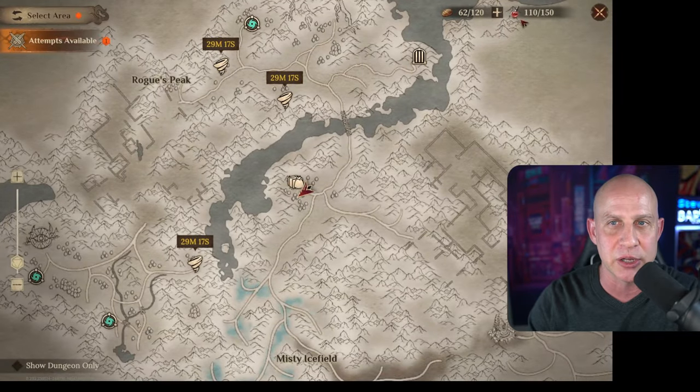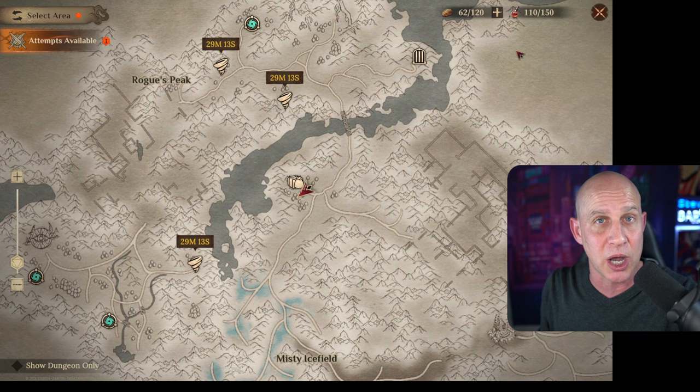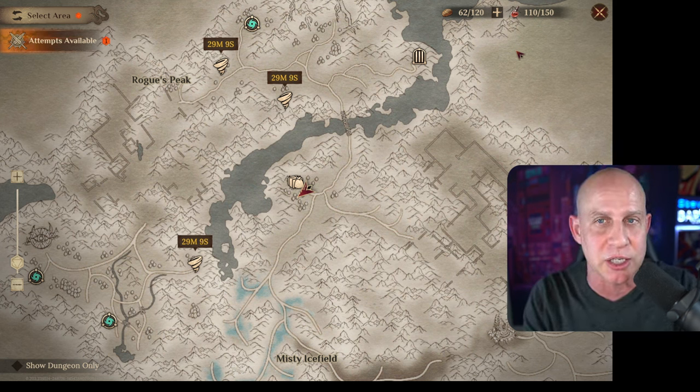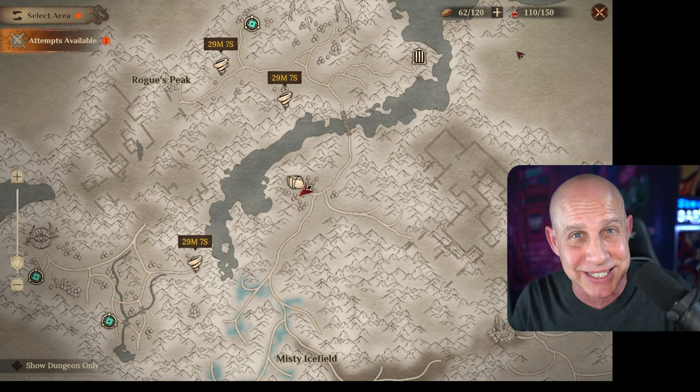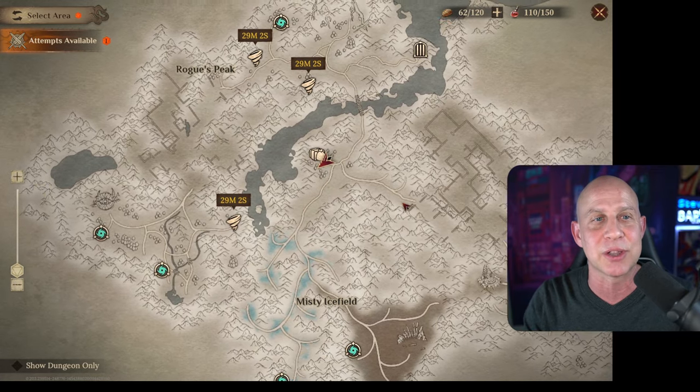In this new area, we have 150 stamina. Every single day it resets at reset to 150. You can't get more than 150 — it will not recharge — but we do have to pay attention to how we spend this 150 a day. So once you clear out the map, it's going to look like this.